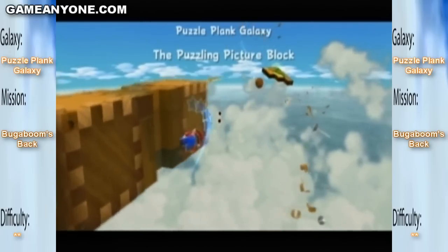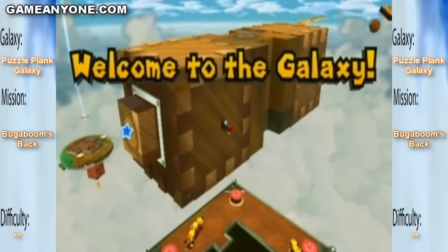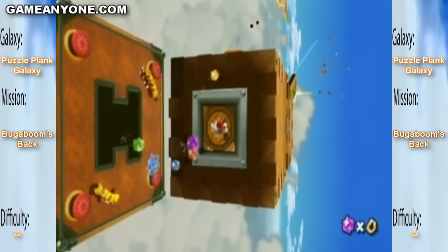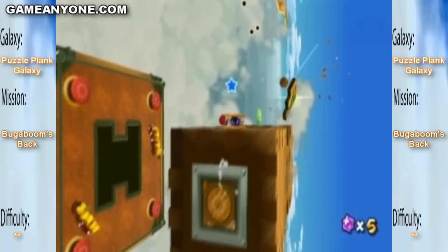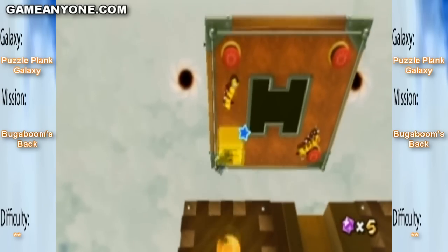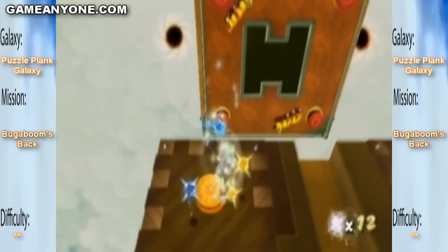I see a little something over here to the left where my star pointer thing is. Ooh, star bits. Guess this is a ground pounding planet. I guess I got to ground pound. Look at all the star bits I'm getting. Cool.